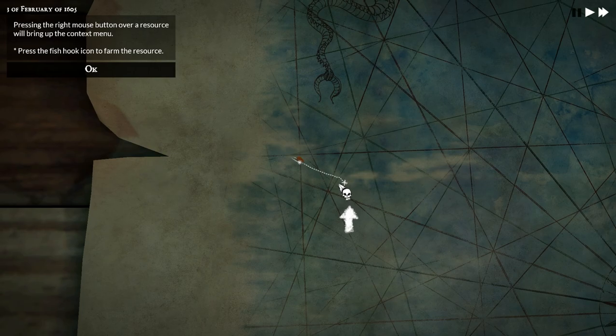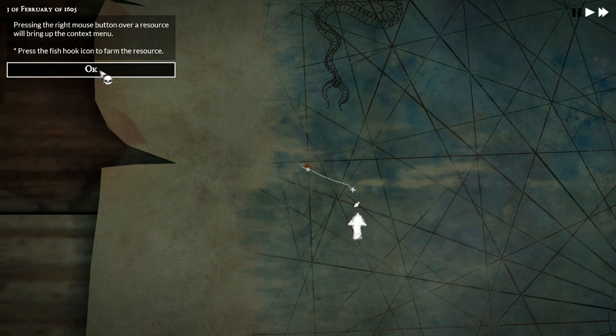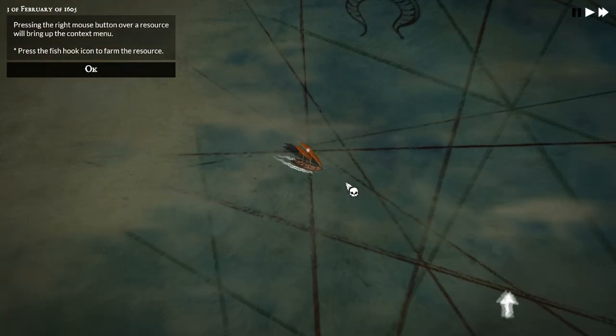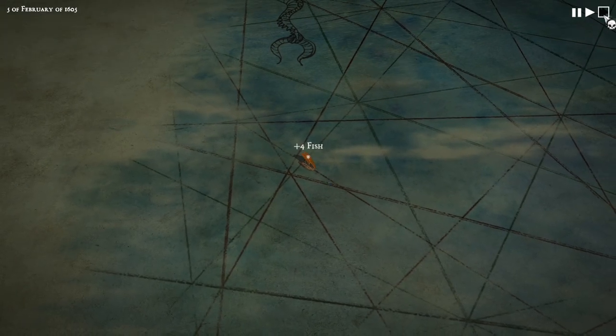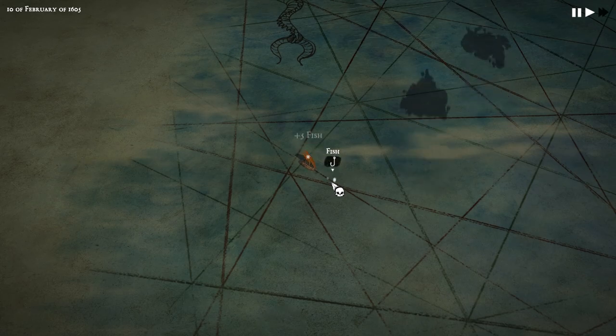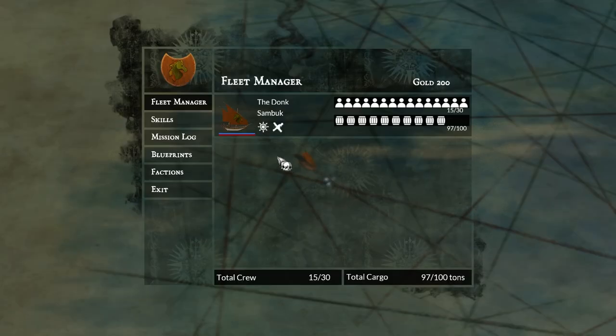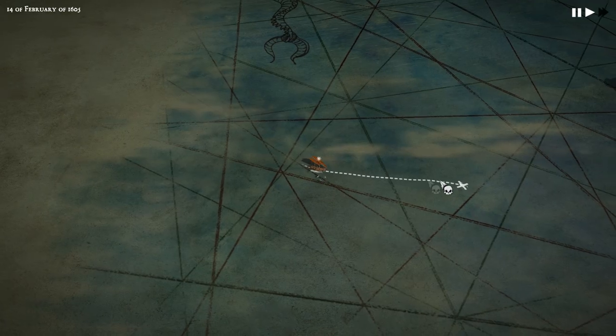Oh, there's a fish right there. Press the right mouse button over a resource to bring up the context menu, then press the fish hook icon to farm the resource. So we can start fishing. We're already on double speed — that's the time I like to play this at because normal speed is very slow. We already have 80 cargo and each fish is like one extra cargo, so we're filling up pretty rapidly. Yeah, we have 97 out of 100, so we're basically full.